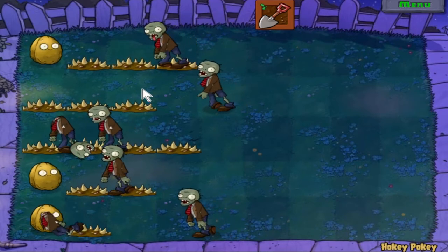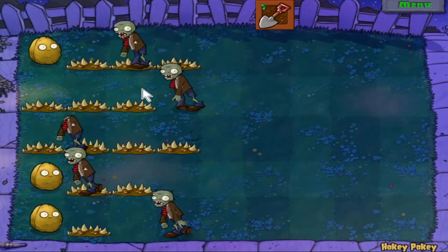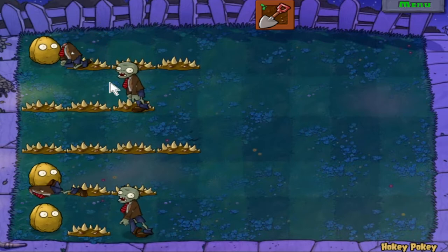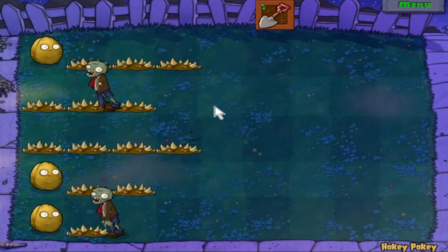Alright, there we go — that is a strange one, yeah. You don't have enough walnuts to put them in every lane, so you can put like one or two in the walnut lanes and make sure you've got at least some free on the non-walnut lanes. Then just use a squash to kill the buckethead. Pretty simple.